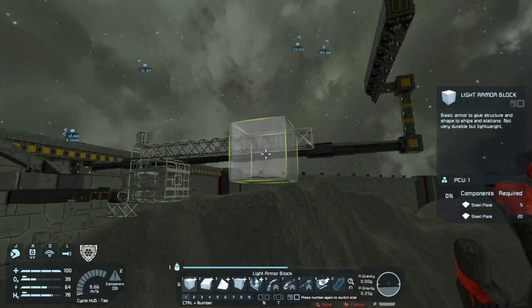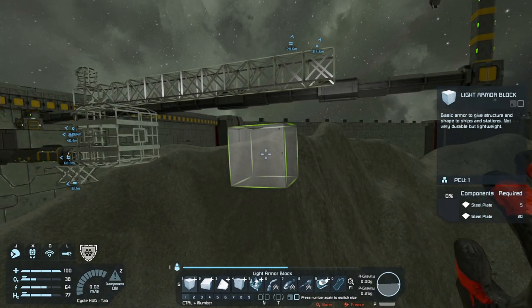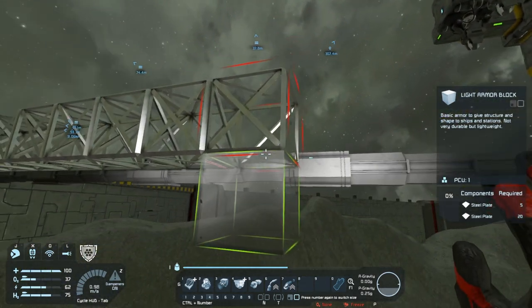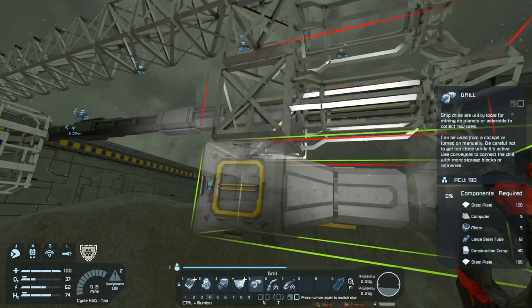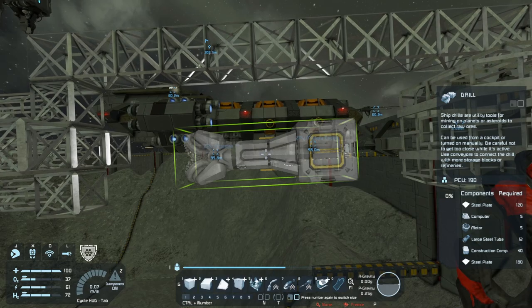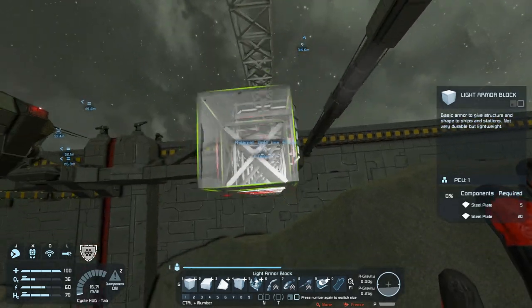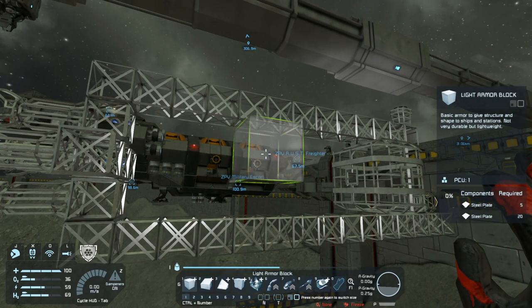We're going to throw it out to the maximum length of this, which does give us a sizable amount of space. So at the front of the ship, which I'm going to place here, we're going to want our drills — this is simply to represent drills. And then I want to put some thrusters in just so that we can keep this thing afloat.